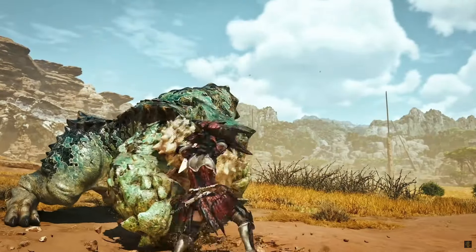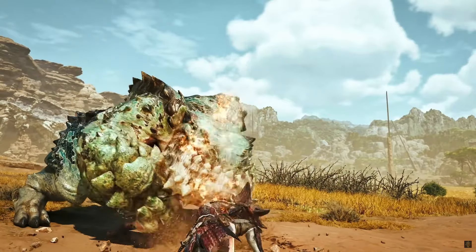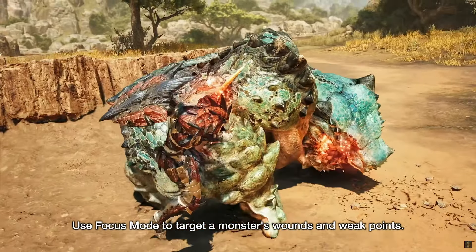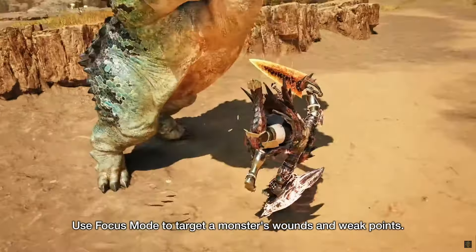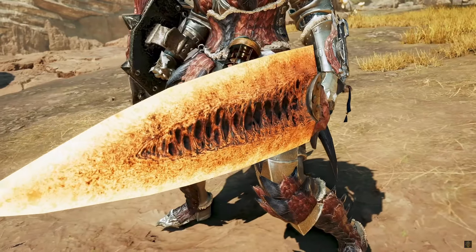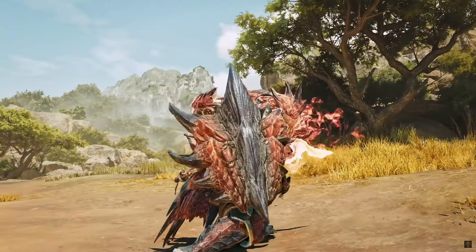It ends with a small jumping attack where you stab the sword down multiple times. The focus mode attack looks like a grapple move, starting with a sword stab and shield uppercut, ending in a downward shield bash. I wonder if the counter requires any guard skills to pull off consistently. Other than that, it looks great.